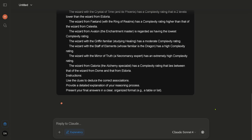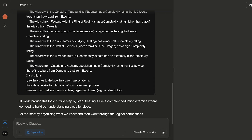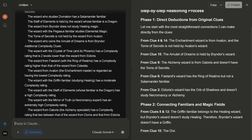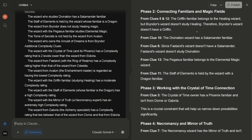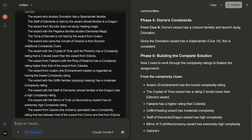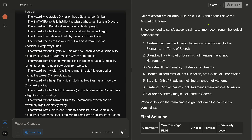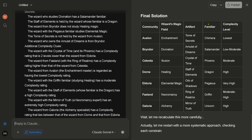So you are live with me. It says: 'I will work through this logic puzzle step by step.' Phase one: direct deduction from original clues — okay, we have the clues, this is beautiful. Phase two: connecting the dots. Phase three: reworking. Phase four: constraint analysis. Building the complex solution — okay, this looks good, and we have a final solution coming up. Wow, this is amazing.